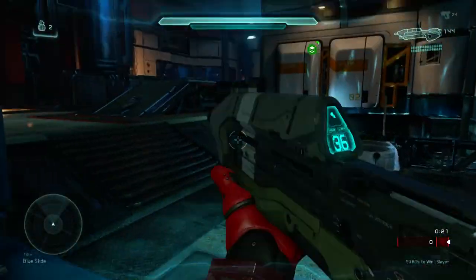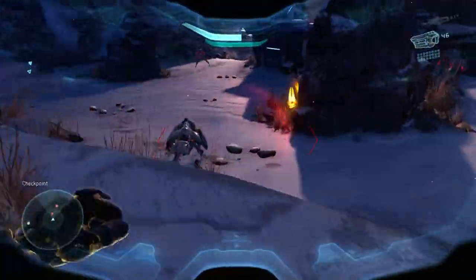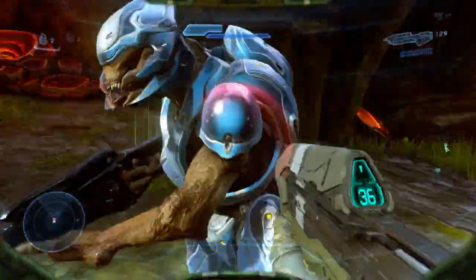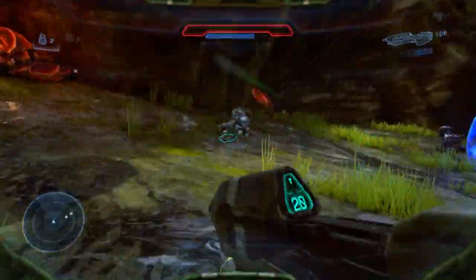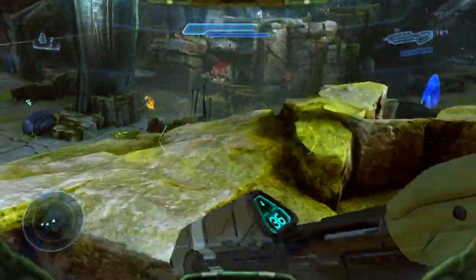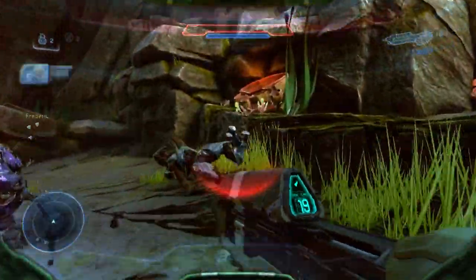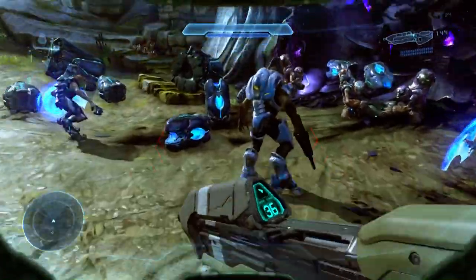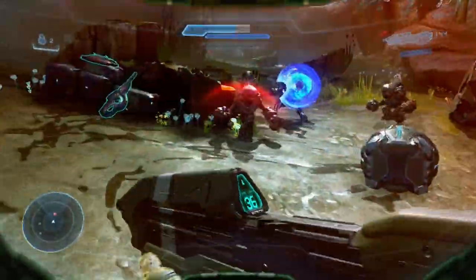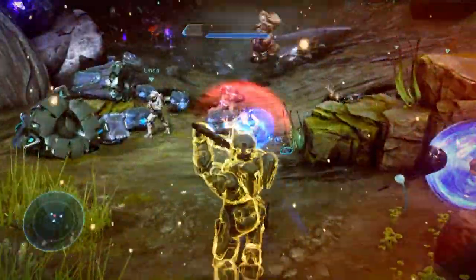Another new ability you can do while sprinting is called charge. It uses the Spartan's thrusters to fly at super-fast speed right into another Spartan. If you Spartan charge right into the back of an enemy Spartan, that instantly kills them. Charging from the front or side will knock them back leaving them with no shields, giving the attacking player the chance to quickly finish them off. To charge, while sprinting press the melee button — right bumper on the default layout.